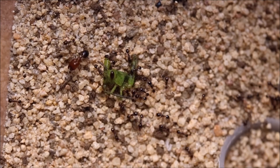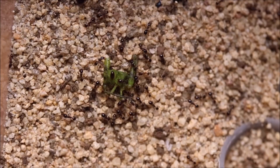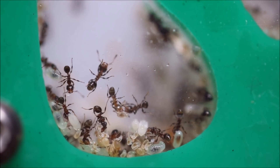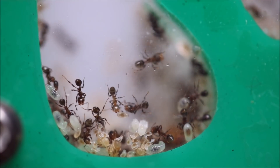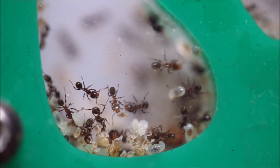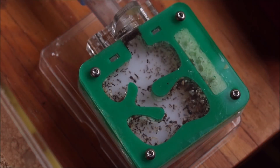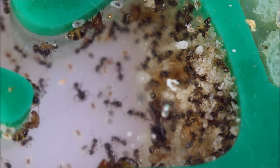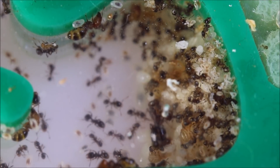The first ever episode of Keeping Up With The Colonies featured this spectacular Fidole colony, and recently they have just exploded in population. Under this playing card is the colony. Last time we checked up on these guys, they had one distinct egg pile. Now larvae are scattered all over the place, which is probably a sign I've got to move them into a bigger nest.